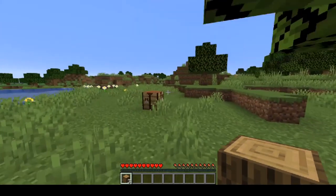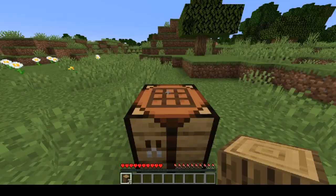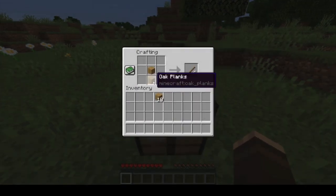Looks like my mom's home — I see her headlights in my window. Wow, they're green, I didn't know she had green headlights. Anyways, put the logs into the crafting table and make some more planks like we did the first time, and then put the planks into the crafting table.